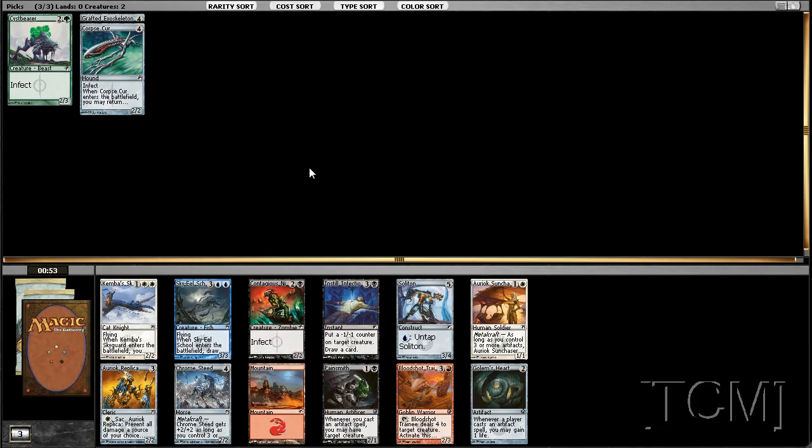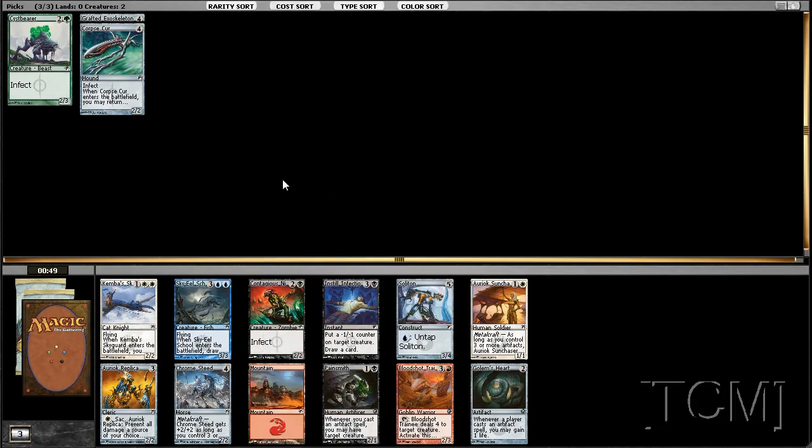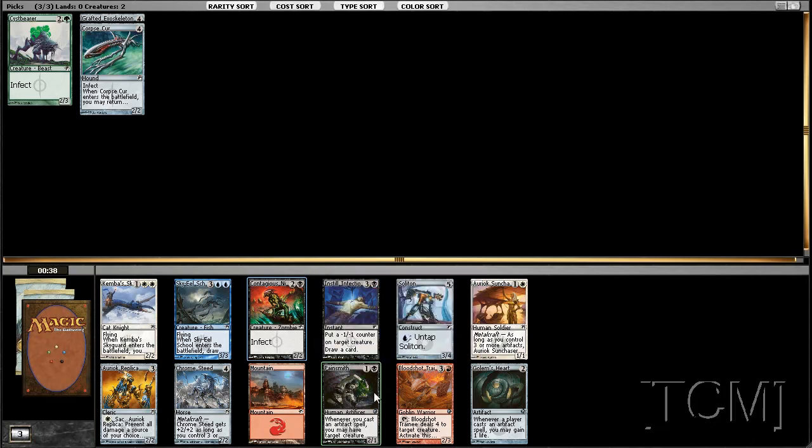Aegisnim is an infect creature. Painsmith — I mean if we cut off infect completely, I doubt Painsmith will be a problem picking up in the next pack.